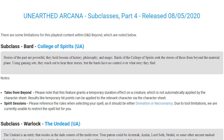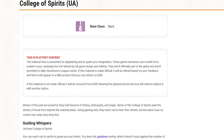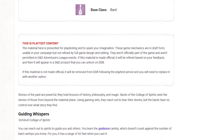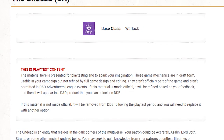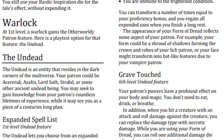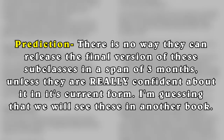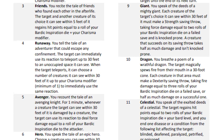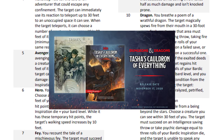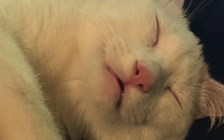And finally, there are the two recent Unearthed Arcanas: the College of Spirits Bard and the Undead Warlock. They've only just been released a few weeks ago, so I think it's safe to say they won't have enough time to get surveys out, playtested, and finalized by November. They'll most likely be held back for another book, and it's possible that the Phantom Rogue can drop out of Tasha's to join these two, since they're all tied to a Dead-like theme. Both of them are actually really good - I just think the Bard one needs to be trimmed down a little bit. I don't think they'll be ready by the time Tasha arrives in our campaigns on November 17th, 2020.